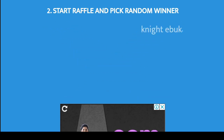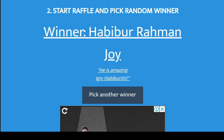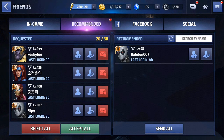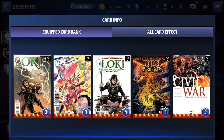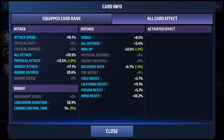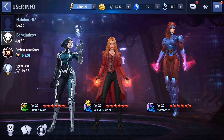Our 7th winner of the giveaway is Habibur Rahman Joy, in-game name Habibur 007. Agent level 98 — you are about to enter veteranship. You have 4 good cards; the Marvel Zombies card is trash, get rid of it. You are good on cooldown duration, just shy of 5% for ignore defense, good on energy attack, physical attack, and all attack, very good on max HP. Though you need to get rid of all the resist stats.